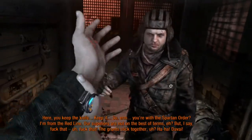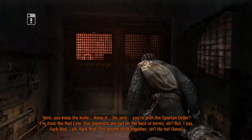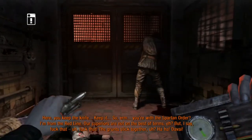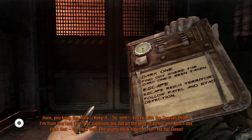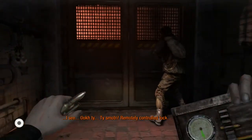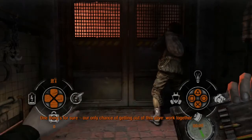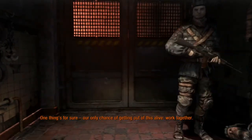Here - you keep the knife. Okay, so I'm here with the Spartan Order and he's from the Red Line. Our superiors are not on the best of terms, but he says 'fuck that' - the grunts stick together. Our weapons are remotely controlled and blocked. One thing's for sure: our only chance of getting out of this alive is to work together.